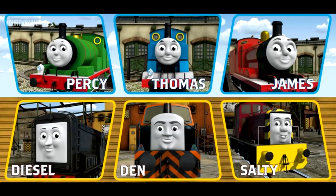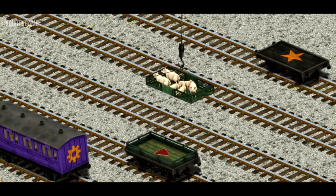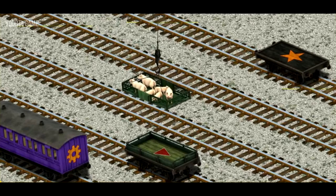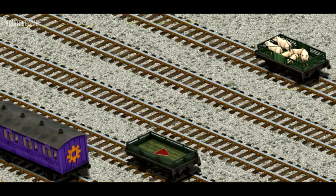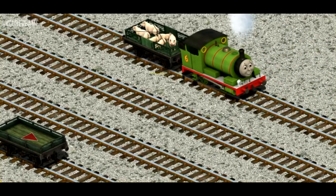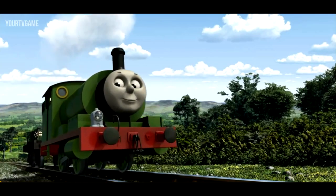Thomas and his friends have many deliveries to make. Choose who will make the next delivery. Percy must deliver the pigs to Farmer Trotter's farm. Help Cranky find the pigs. You found them! Let's lift and load. Now the cargo must be loaded. Help Cranky find the black flatbed with the star. There you go! Percy set out for Farmer Trotter's farm.